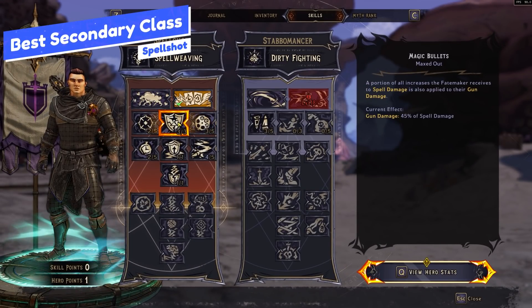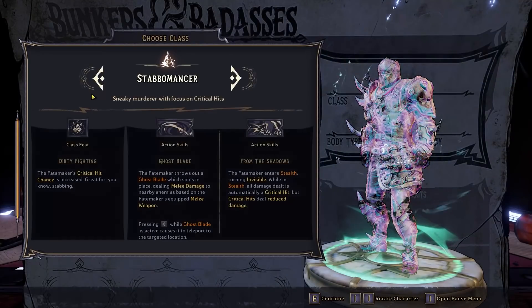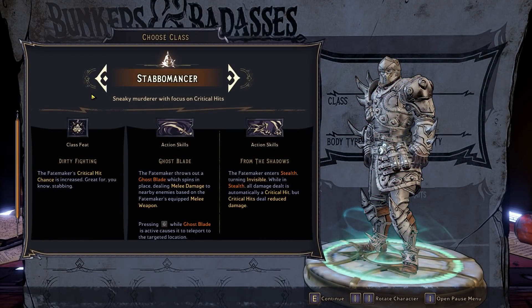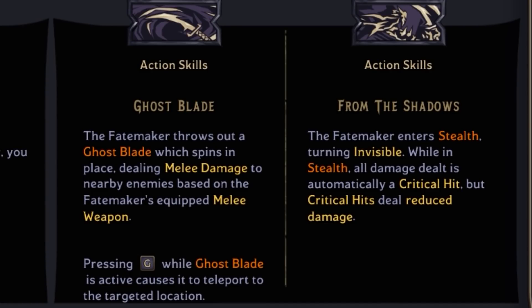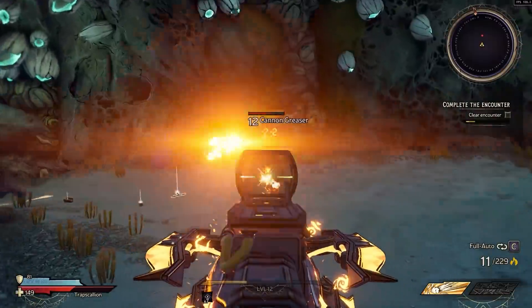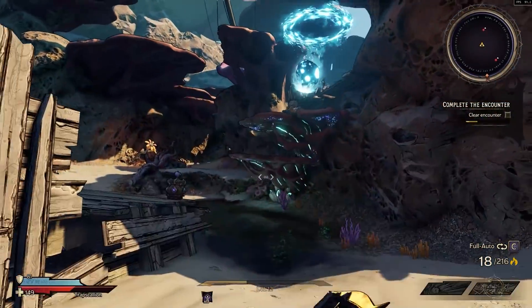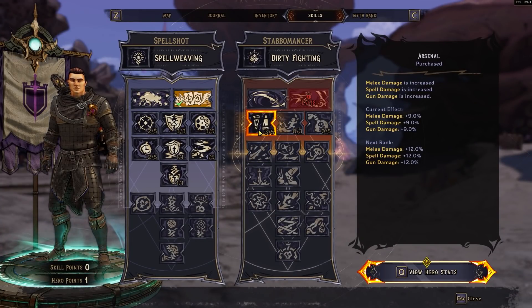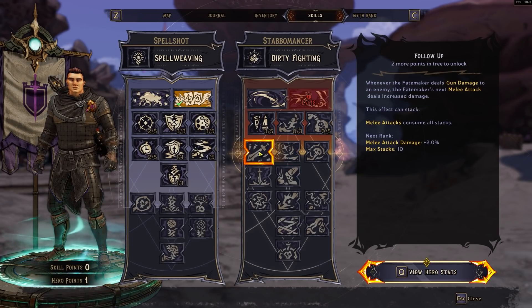The best secondary class for the Spellshot — I personally would pair it with the Stabomancer and lean into that glass cannon style. The Stabomancer's class feat gives you a raw 30% critical hit chance, and it has skills that buff gun damage, spell damage, fire rate, and movement speed. That whole moving, kiting, dealing damage quickly style fits really well. There are some melee-focused skills in the Stabomancer line, but you can avoid those since the Spellshot will be your primary skill line — you'll only get about halfway through the Stabomancer line.